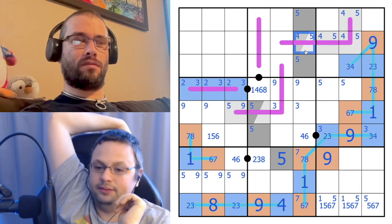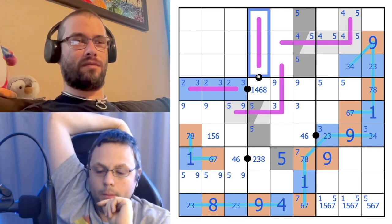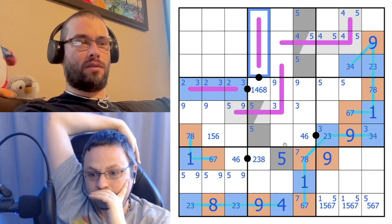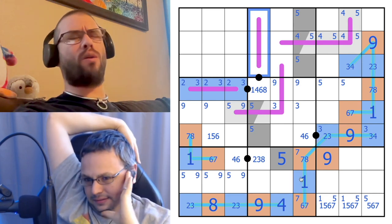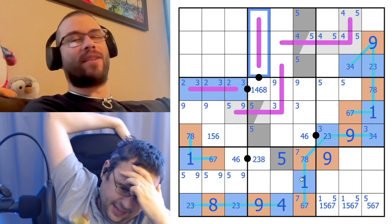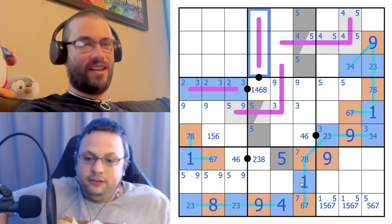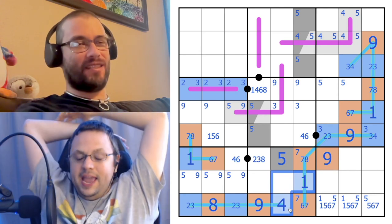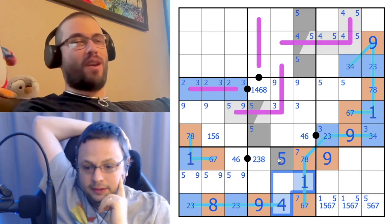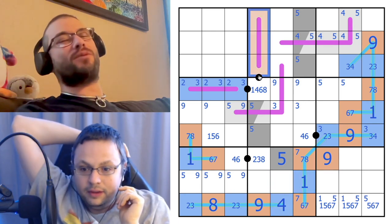Actually, here's something simpler and more beautiful: what happens if all three digits on the vertical Renbon in column four are low? Where do those digits go in box eight? There are only three places they could go in box eight - but that means one is a one and one is a four, and you can't put both a one and a four on a length-three Renbon. So those aren't low - they're high, exactly six, seven, eight.